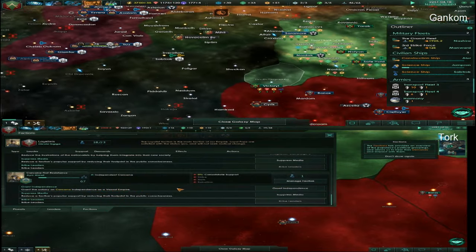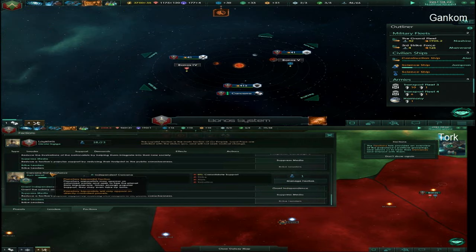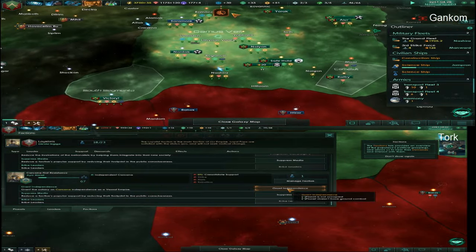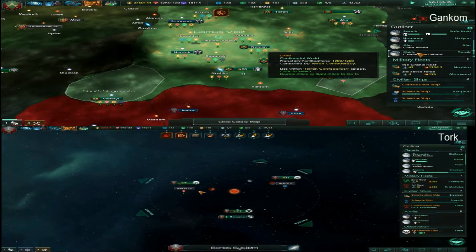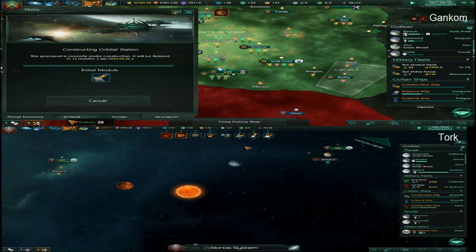Grant the colony Carcania independence as a vassal empire. That could be good, because you'd be able to stop worrying about rebels nonstop. Yeah, I'll pretty much decide that in the next episode.